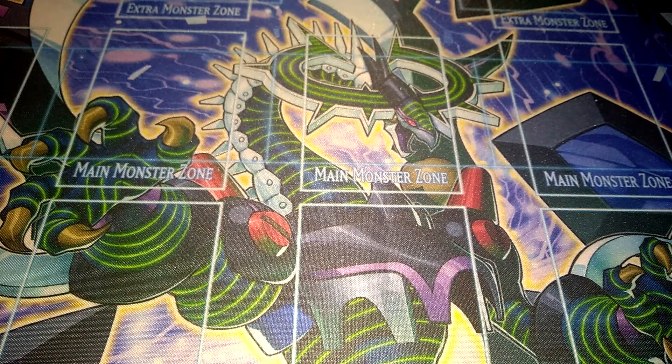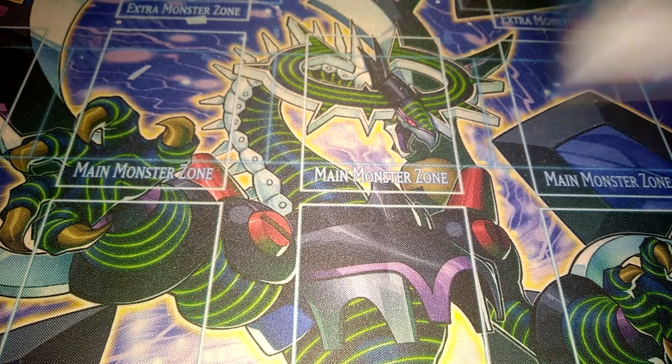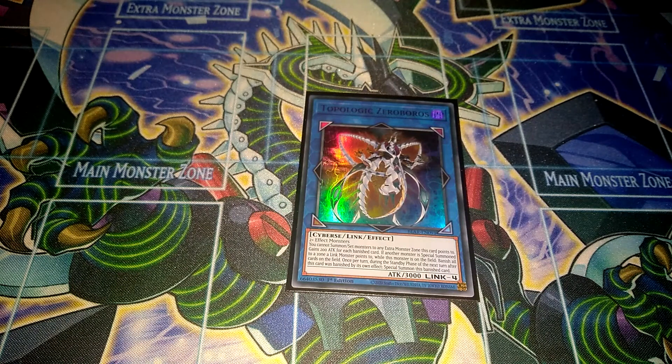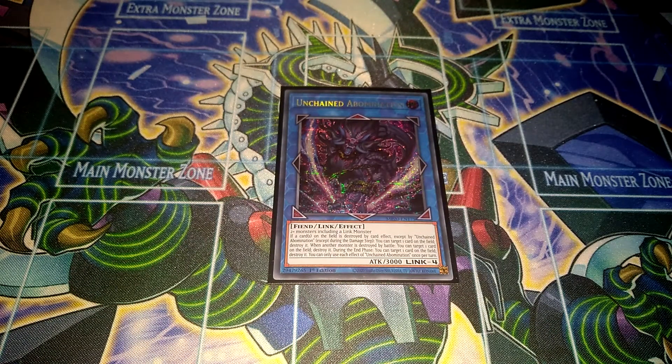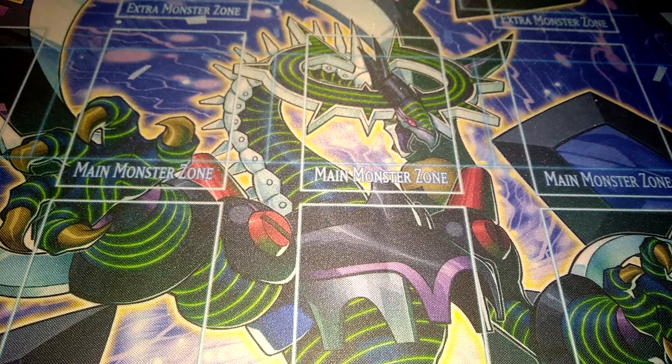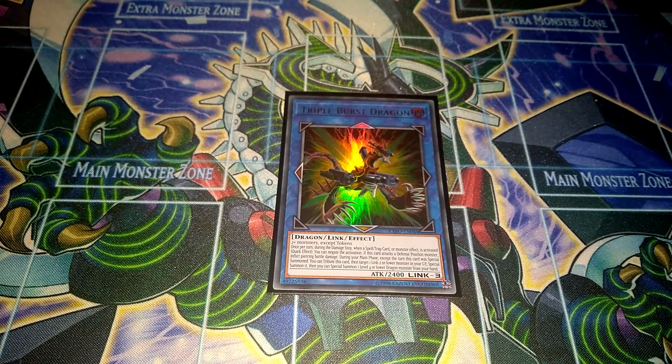We're probably going to get Borrel End Dragon and some really good stuff in Burst Destiny as well. Then I run one Dovelgus, Generaider Boss of Iron — pretty good card, because now that the Dragon Engine isn't as important, you can summon more non-dragons in the extra deck. Then one Unchained Abomination, definitely pretty good in the extra deck — it can destroy a lot of cards. Then one Triple Burst Dragon, which can be useful in some situations.